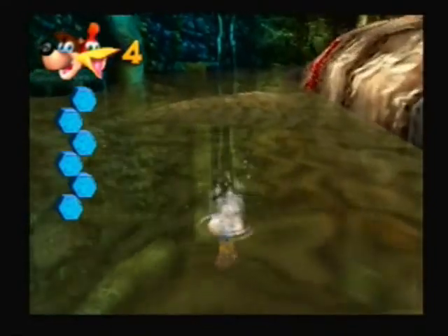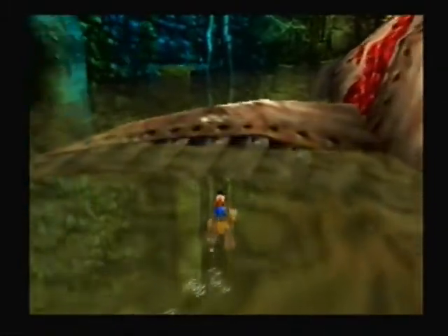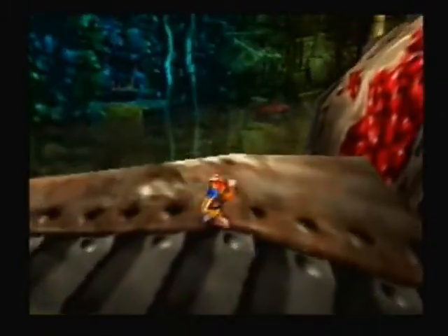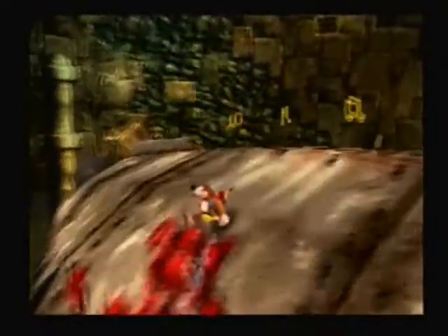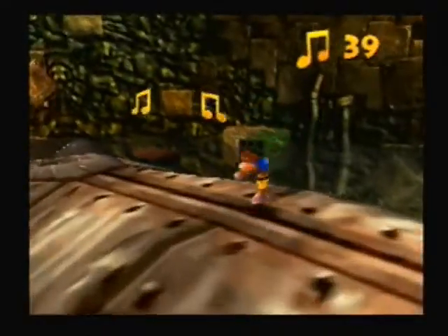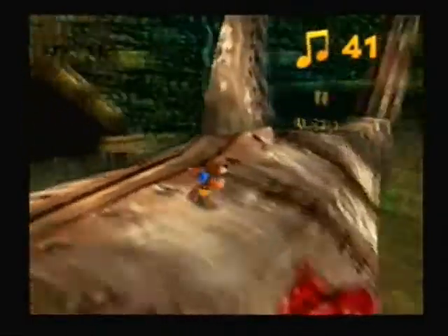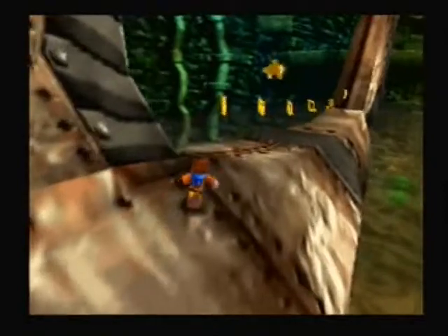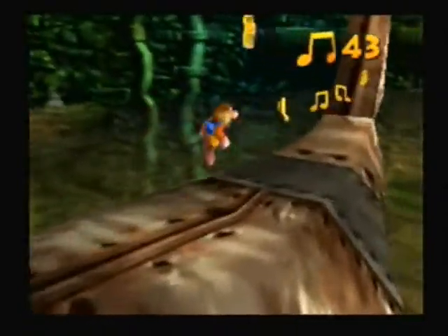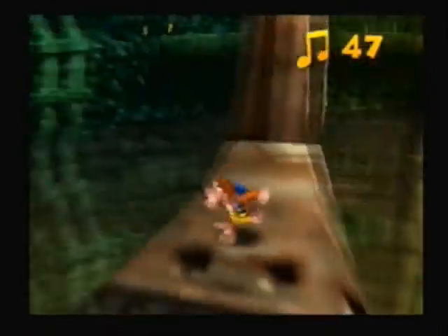Alright, what to do next? You see, you can get into Clanker. We'll do that later — possibly. Oh, we're gonna go in one way or another — you gotta complete the whole entire thing. There are a few jiggies in there and a few nukes. He swallows a lot of stuff.